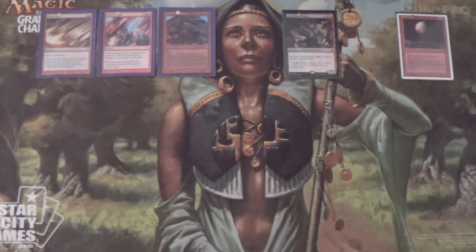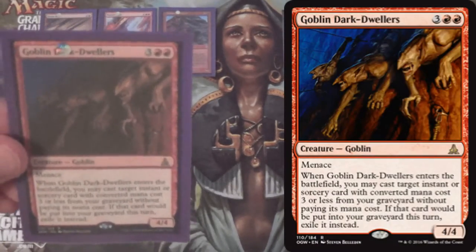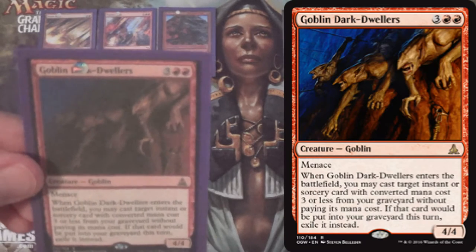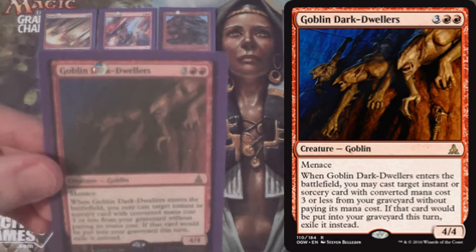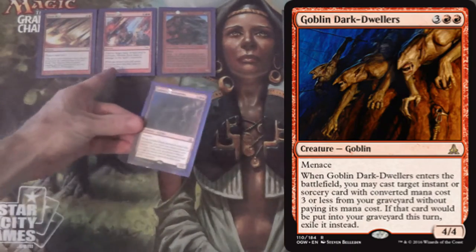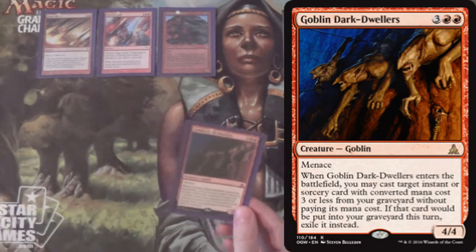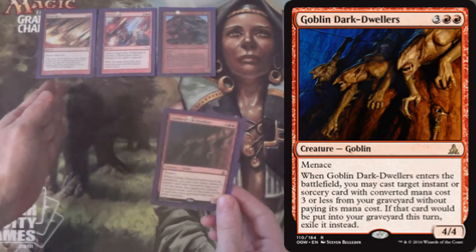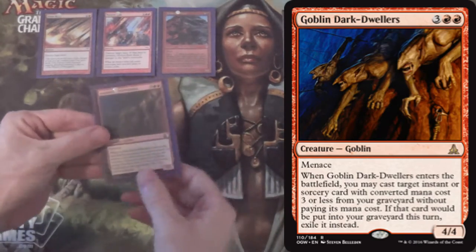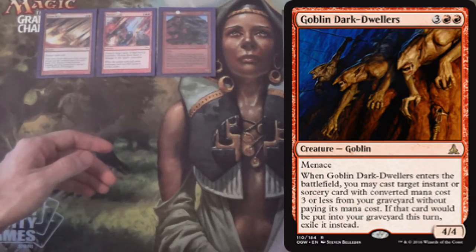We're being mean, aren't we? But it gets even better — or worse, depending on which side of the table you're sitting on. We have Goblin Dark Dwellers. When this card was spoiled, people noticed you can actually use it to cast Ancestral Vision from the graveyard. You can also cast Stone Rain and Molten Rain. In a perfect world: turn 3, Stone Rain — destroy a land; turn 4, Avalanche Riders — destroy a land; turn 5, Goblin Dark Dwellers — flashback Stone Rain, destroy another land. You can just destroy all of their lands.